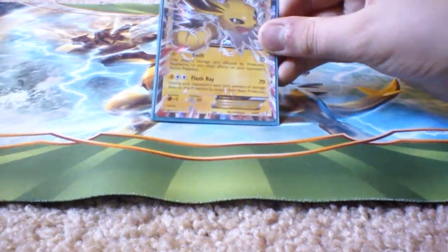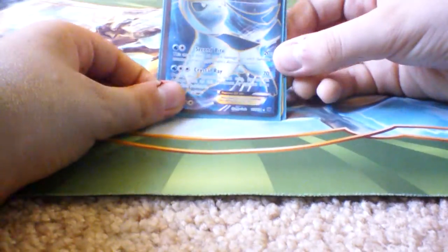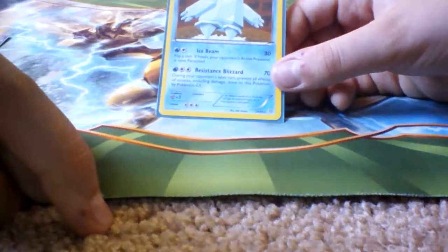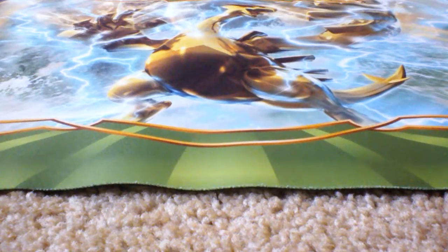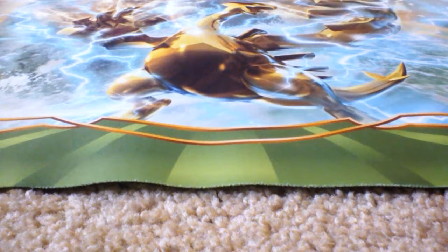Jolteon's attack is Flash Ray — 70 damage and you're immune to Basics. Glaceon's is 70 and you're immune to Evolutions. And Regice's is 70 and you're immune to EXs. So yeah, it's like a deck of immunities.